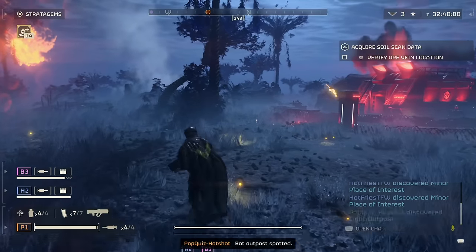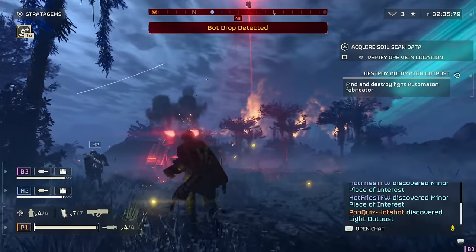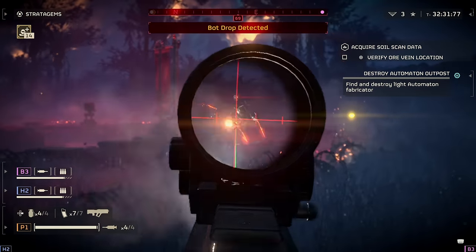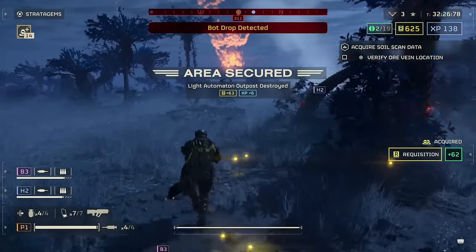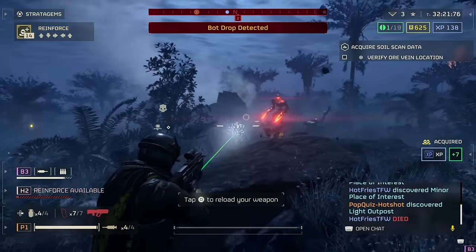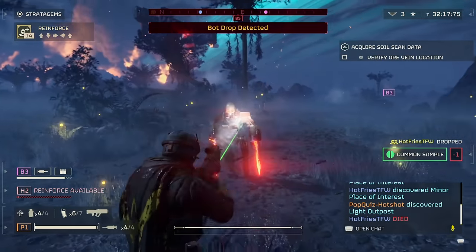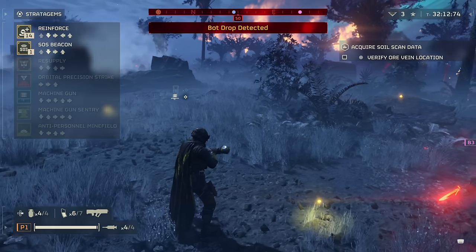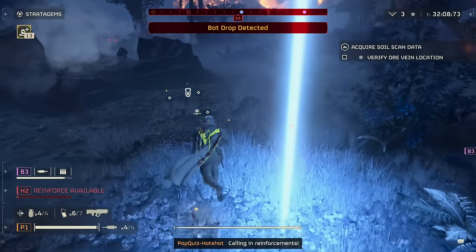The game does some fun creative things, like directional inputs — almost like little cheat code inputs you have to enter in order to call down your ordinance. So bugs are on your tail and you're frantically trying to call in a nuke, going left, right, left, right, up, down — that type of thing. You can also use this input method for activating terminals during missions. So you might be getting swarmed by creatures as your friends try to defend you, and you're frantically typing directional inputs into a computer without getting your head chopped off. It's really creative and tense and it works perfectly. More games should have this style of input mini-game.